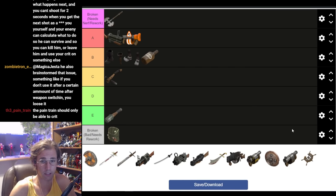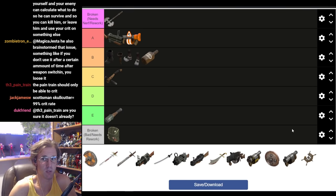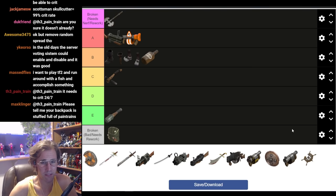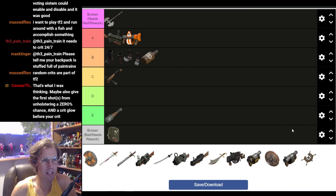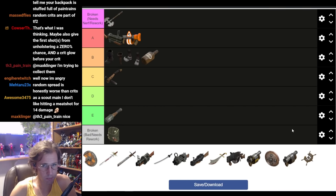I'm fairly neutral on random crits. When I get a random crit, it's fun. When I get randomly critted, it's bullshit — so it balances out. Remove random spread? No — I don't think it's that big of a deal. My argument is that it's a shotgun or scattergun — you're going to have random spread of the pellets, they're not gonna be fixed. That's just me, don't have to agree.